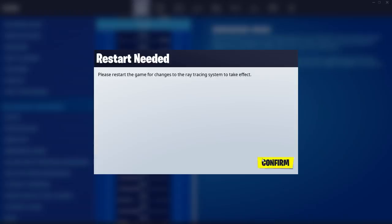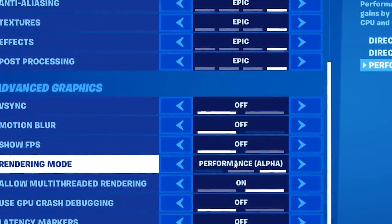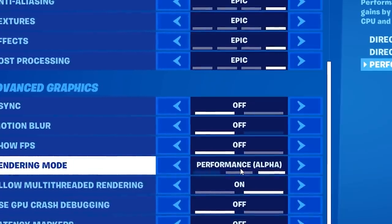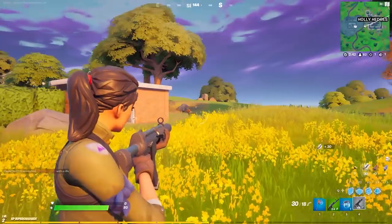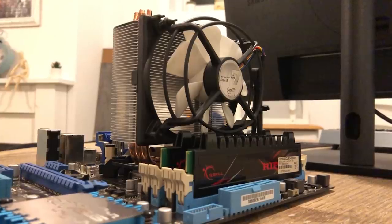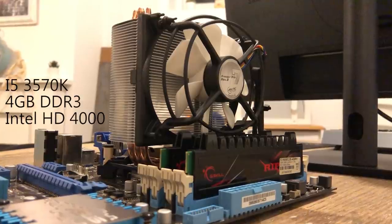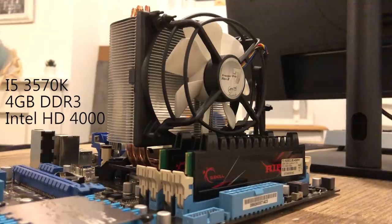This lowers the overall graphics quality even more, so if you have a modest gaming rig already, then your best bet is to just lower the settings or drop the resolution and leave the render mode on DX11 or DX12. Let's say though that you're using a system like this one here, which is running a quad-core i5, 4 gigs of RAM, and relying on nothing but the HD 4000 iGPU in games.